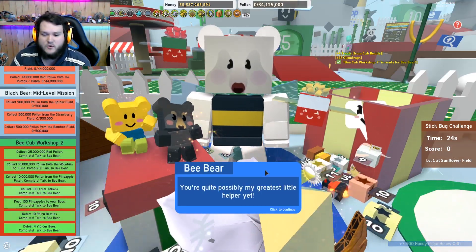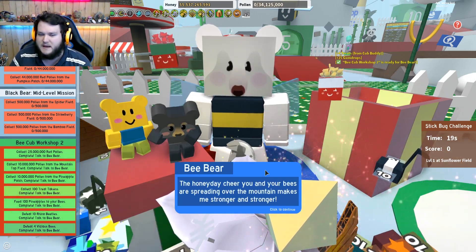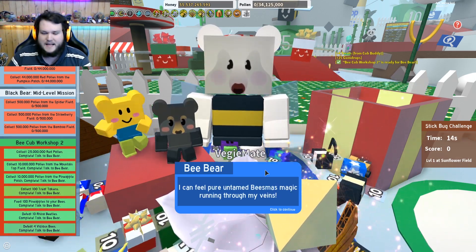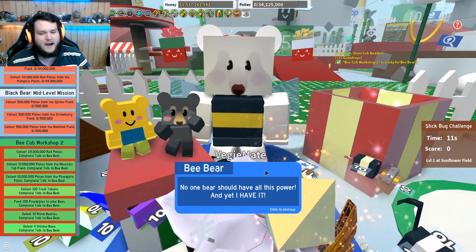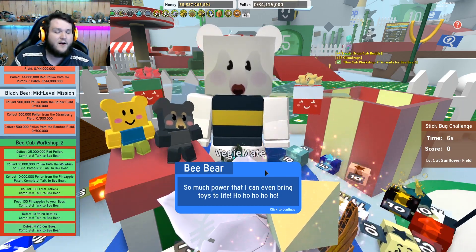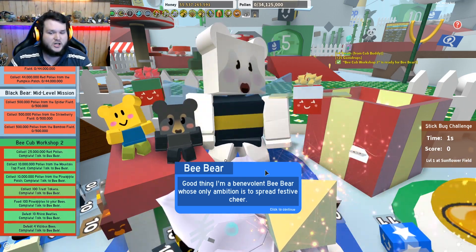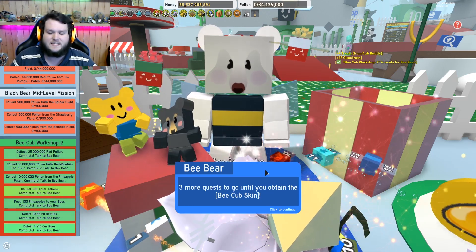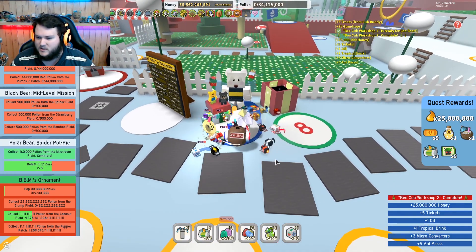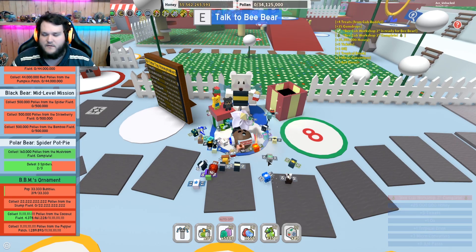You're quite possibly my greatest little helper yet. The honey day cheer you and your bees are spreading over the mountain makes me stronger and stronger. I can feel pure, untamed beesmus magic running through my veins. No bear should have all this power, and yet I have it — so much power that I can even bring toys to life. Ho ho ho. Good thing I'm a benevolent bee bear whose only ambition is to spread festive cheer. Three more quests to go until you obtain the bee cub skin. We got 25 million honey, five tickets, one oil, one tropical drink, three microconverters, and five ant passes.